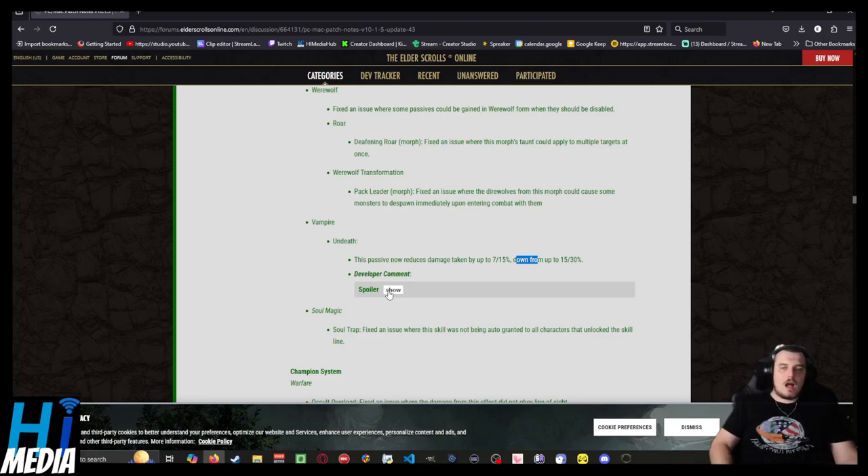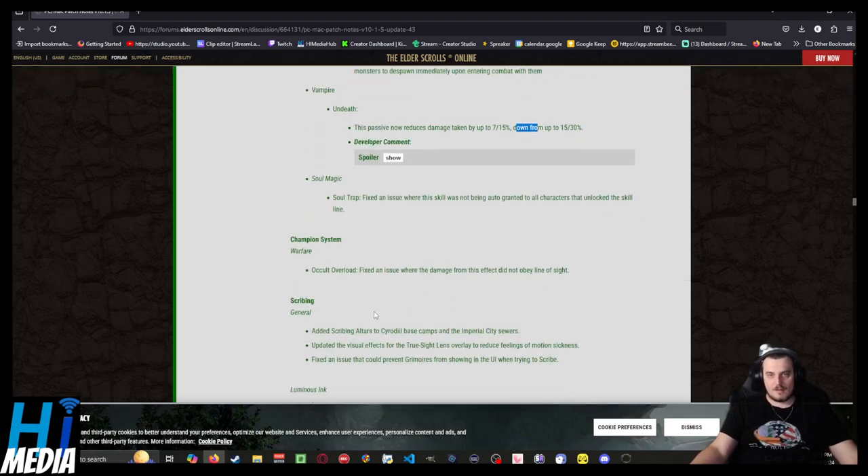There needs to be a vampire rework. Functionally, they just need to make the vampire buffs work like a normal system, and then refactor all of the skills and abilities that come with vampirism to use the Scion form properly — the Scion should function more like a proper transformation ability.